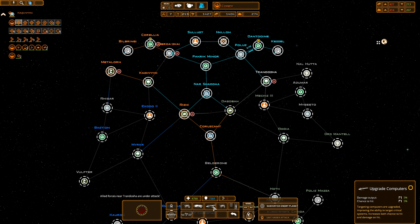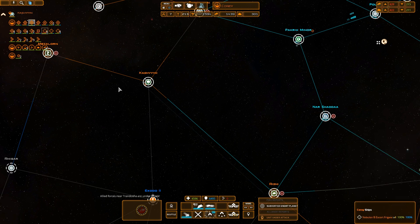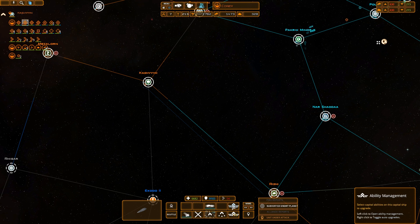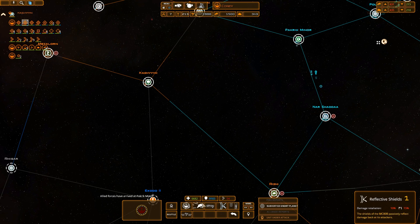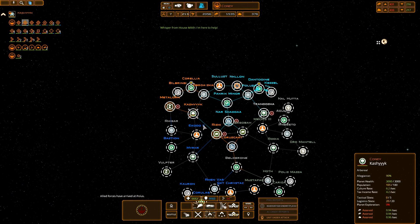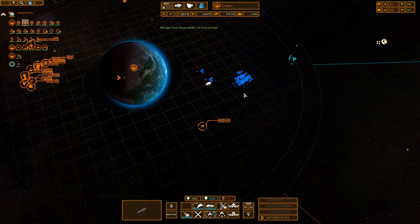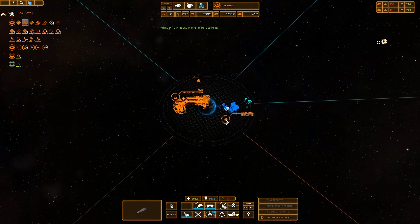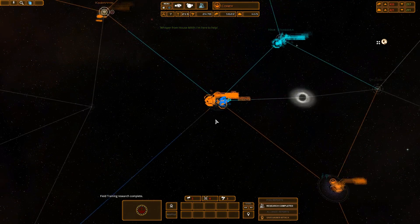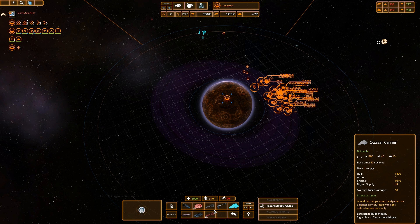Let's get ion bolt upgrade, computers, and power to shields for this one. We do have a few other ships that can get some upgrades here, so let's get power to shields, reflective shields, power to shields, and bulwark on that MC90. We'll get our ships in there and should be able to take out this stuff, and we'll see if our production at Coruscant can ramp up at all.